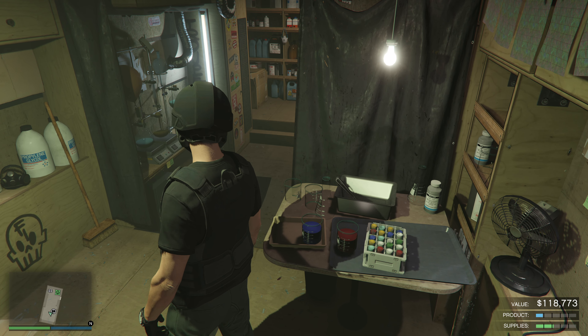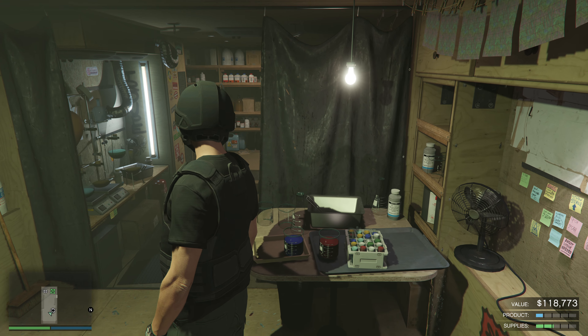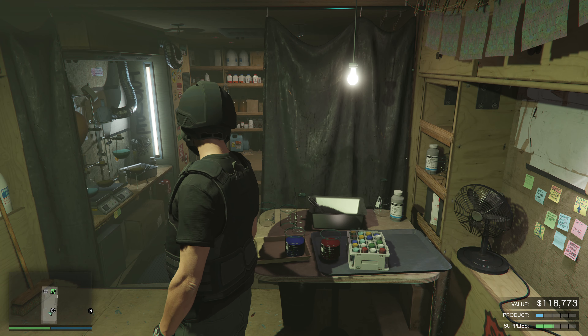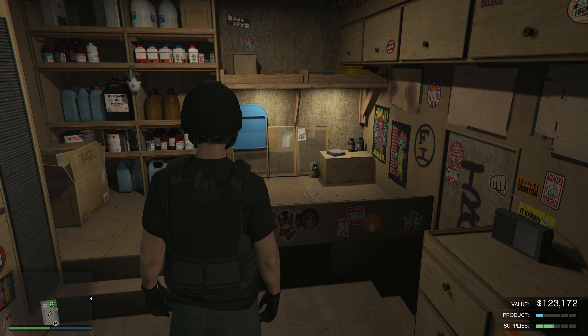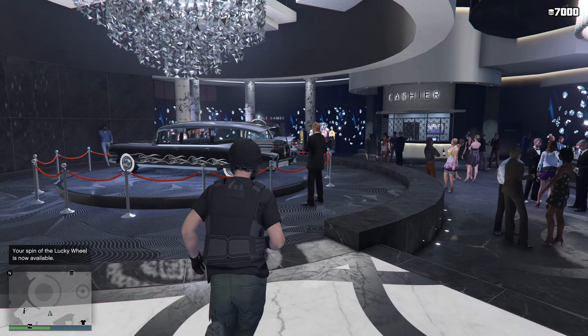This particular week we have double money on acid lab sales, so when it fills up I'll probably get close to a million dollars from a full lobby sell. What we did is go ahead and hit the acid lab production speed-up, so everything going forward is going to be running faster. Now that we've done that, let's head over to the casino.